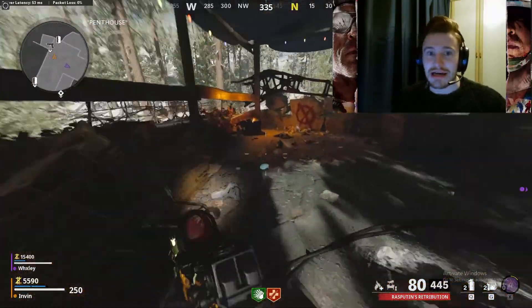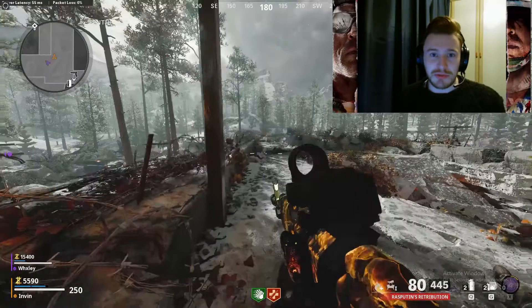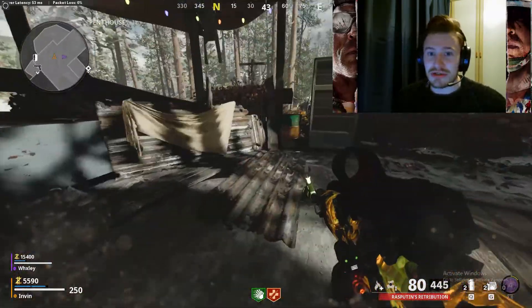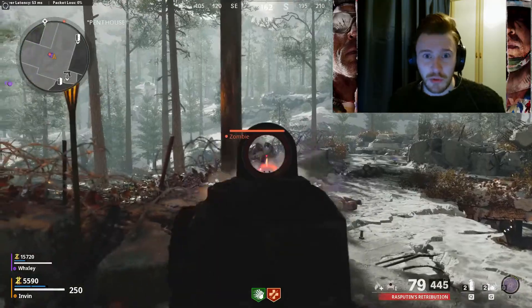Sitting in this corner allows you to get lots of kills very quickly as there are only three spawn points: one to the left, one is the jump up to the left side of the wall, and one is the runway. You can use ring of fire on the top left corner, which kills all the zombies from the left spawn, meaning you've just got the jump up and the walkway to focus on.